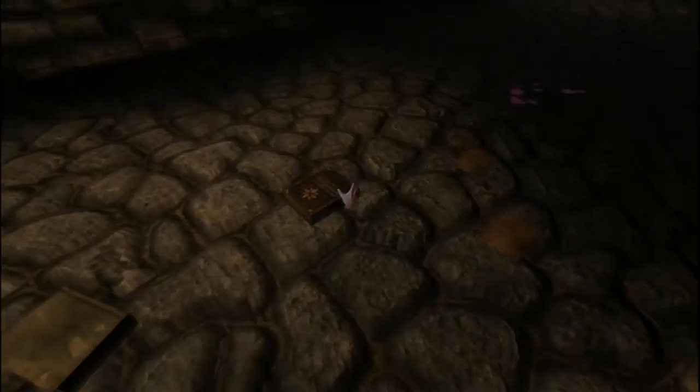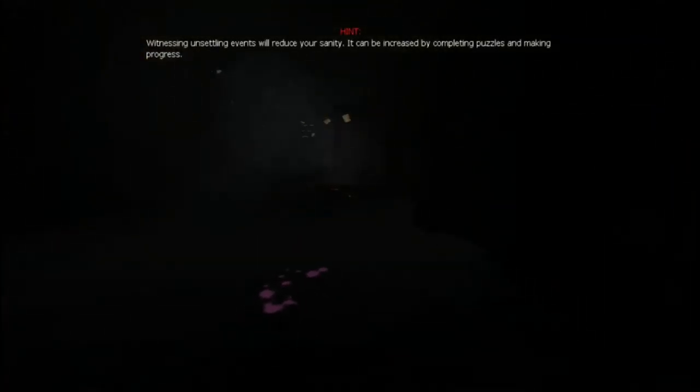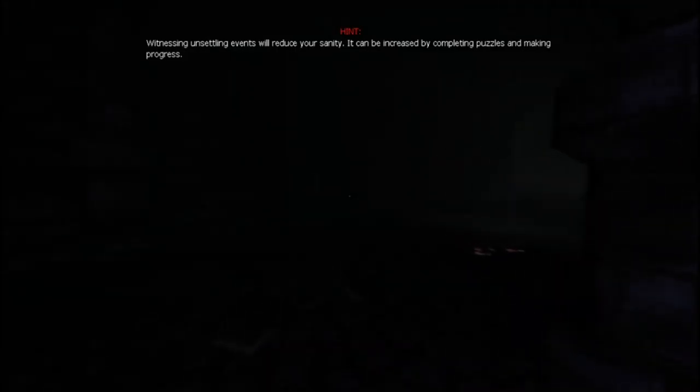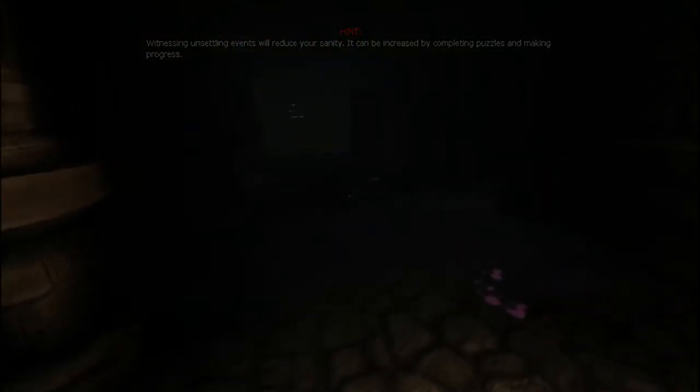Oh, books — I need to pick them up. 'Unsettling events reduce your sanity. It can be increased by completing puzzles and making progress.' It's dark as hell, which is not good for me — I need a light source. Oh, here we go, there we go. Unsettling events will make you crazy. Some water dripping in — totally fine in normal. Little cellar room. Two tinderboxes — I will take those.